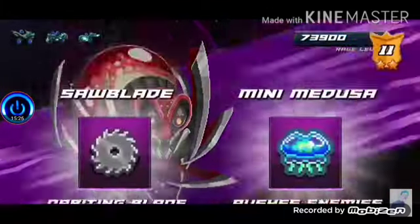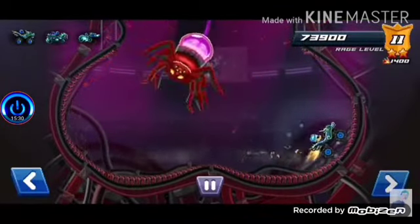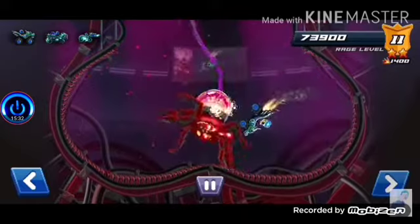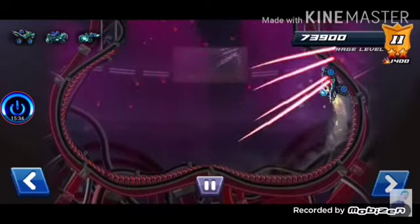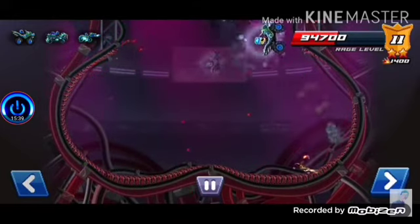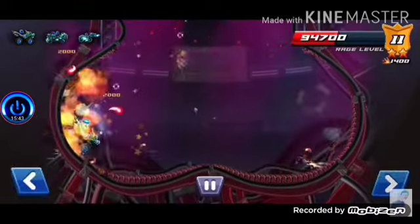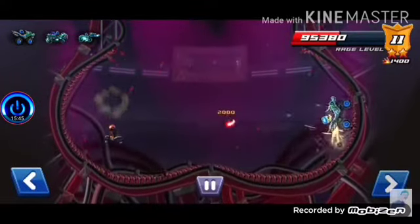Tip number 3 is to check the leaderboard for the Rift Riders meta. If you're the first person on the board, they're probably a hacker — you can probably tell by the score. Check like the top 20 to 30-ish. If you have at least a decent comp, I'd recommend sticking to a single team if you're really low on wrenches.